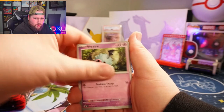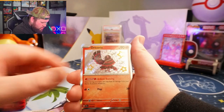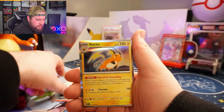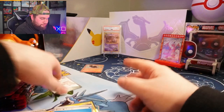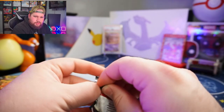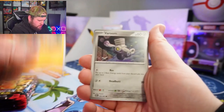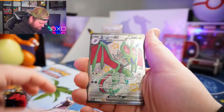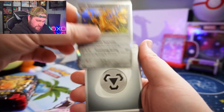Alright here we go — Paldean Student, Barboach, Woobat, Tandemaus, Charmeleon, Ultra Ball. Globopos, Runerigus, Mankey, Magmar, Lanturn, Primeape. Shiny Noivern, Hohoho baby! Reverse Chinchao and... string cheese?